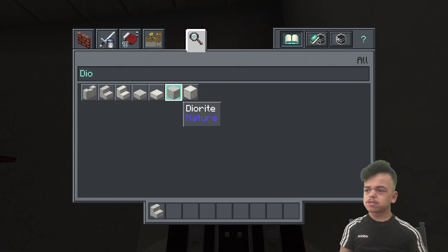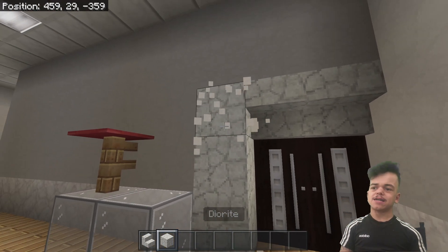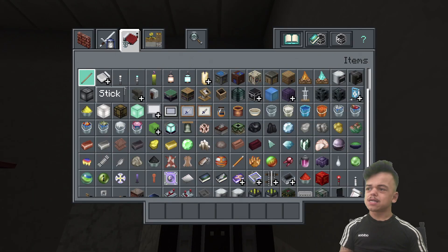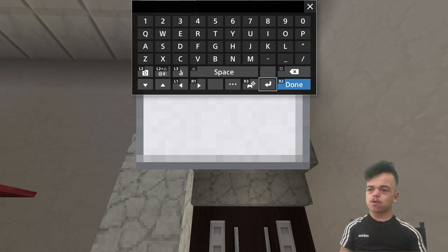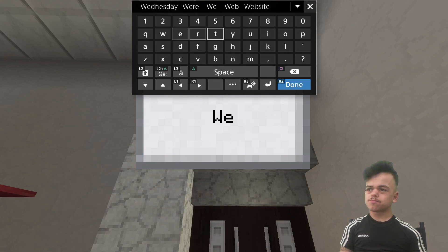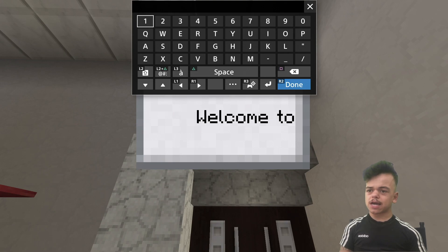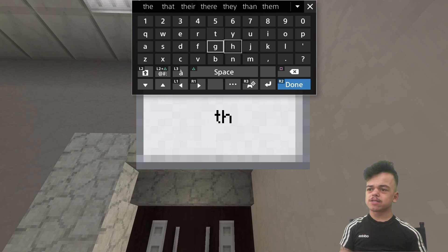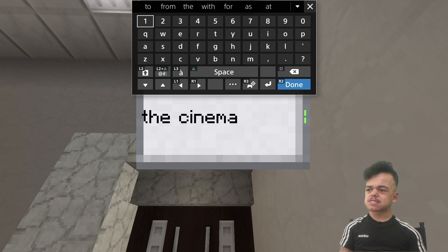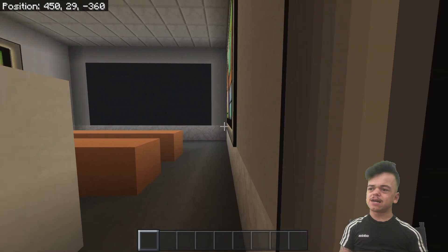Diorite — there we are, that's what I needed. So we'll go here and here, and then there, there, and there. That's a little doorway to the cinema. Let's put a little sign on here as well — that's going to add to it. Welcome — let's add in all the spaces — welcome to the cinema. With some spaces so it's centered, you'll be like 'welcome to the cinema.'